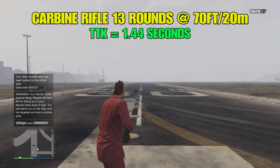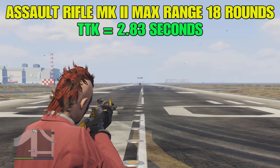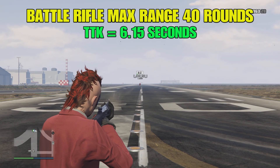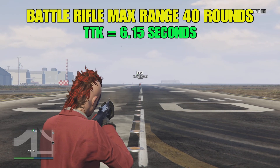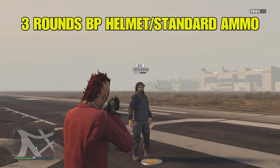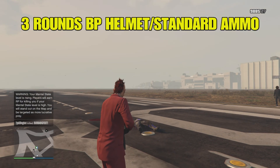When you compare at max range, the assault rifle Mark II will unalive a competitor in 18 rounds for a TTK of 2.83 seconds. However, the battle rifle at max range takes 40 rounds to unalive your opponent, giving it a TTK of 6.15 seconds. That's how much difference the Mark II upgrade makes over a standard weapon, even with regular ammunition. It also takes three rounds for a bulletproof helmet, similar to other weapons.